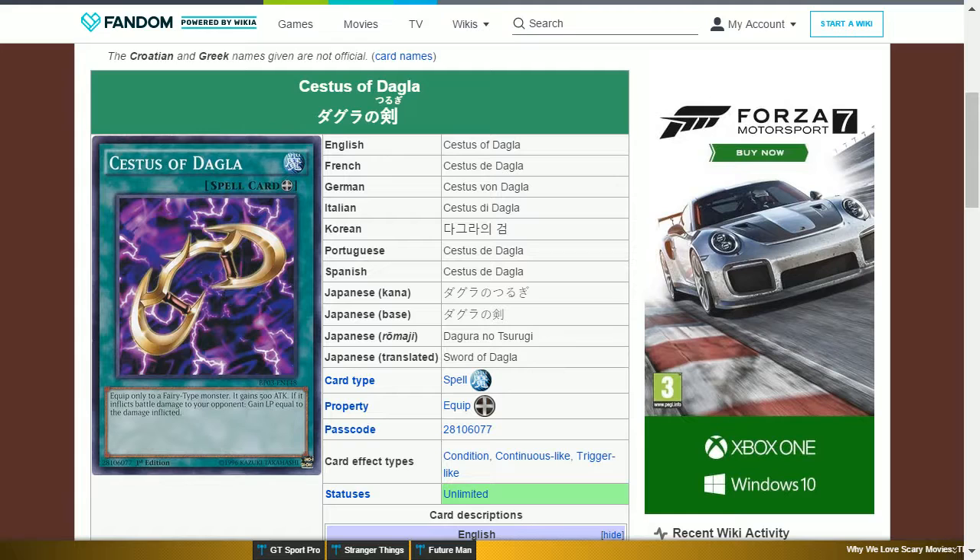The next card is Cestus of Dagla. This is a secret rare equipment spell card that says: equip only to a fairy-type monster; it gains 500 attack, and if it inflicts battle damage to your opponent, gain life points equal to the damage inflicted. This is a life point boosting card, which is useful in long duels.